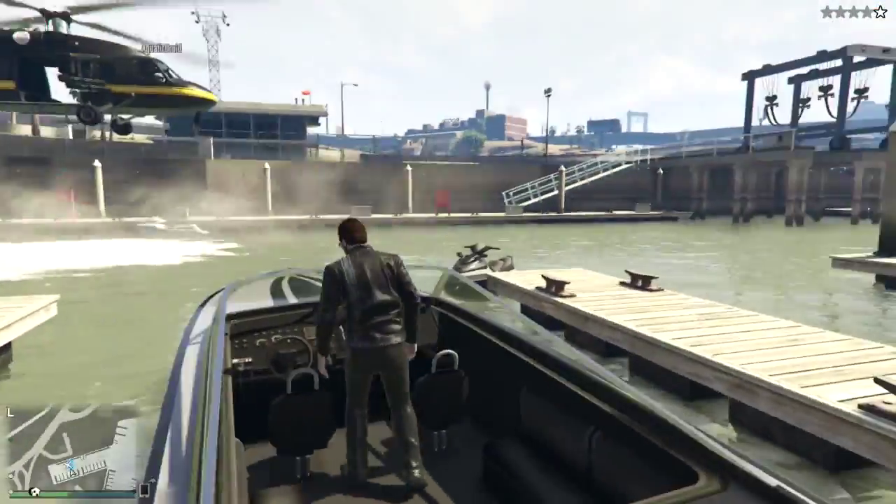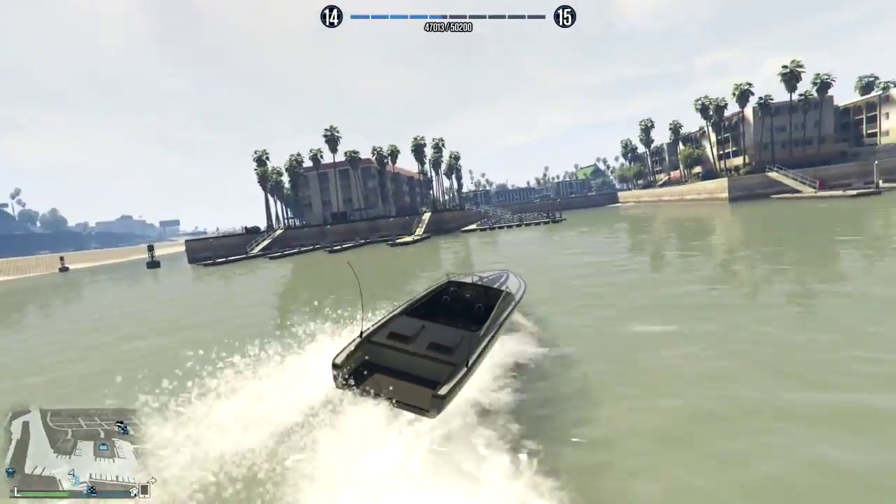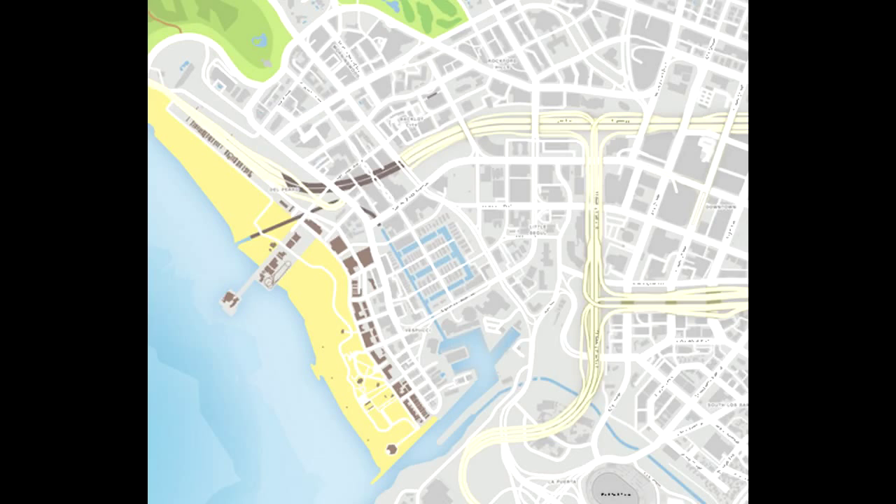First thing you're gonna want to do is head to the marina and grab the Jet Max, which is the long silverish red cigarette boat you'll find in the harbor. Drive the boat up the canals to this location shown on the map here.